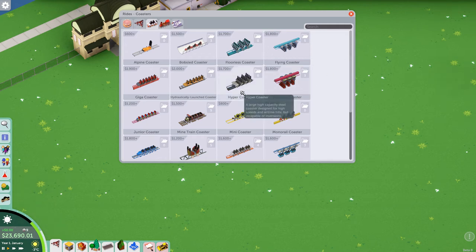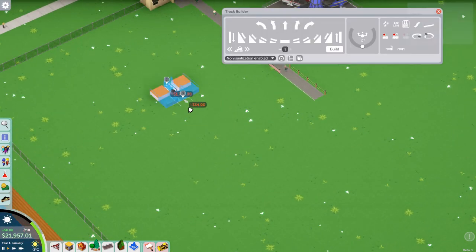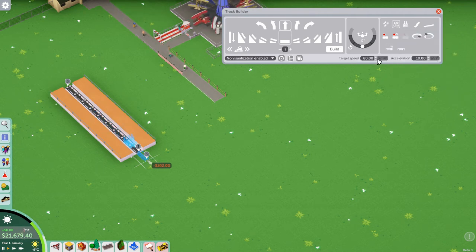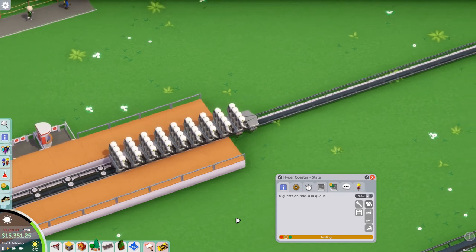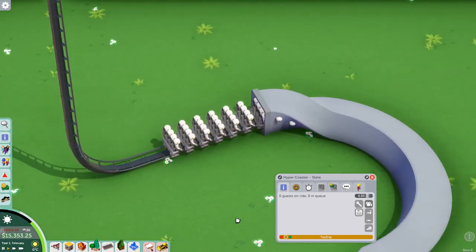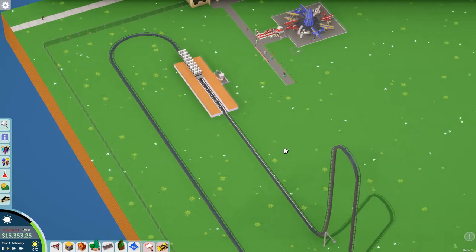Here's the hyper coaster — it's a large, high-capacity steel coaster designed for high speeds and airtime hills, but incapable of inversions. Let's put one of these in. It's got a chain lift and an LSM launch, so let's do a launch. Set the target speed, go under and out of the station. There we go — we've made a coaster, a really amazing coaster as we always do in these updates.